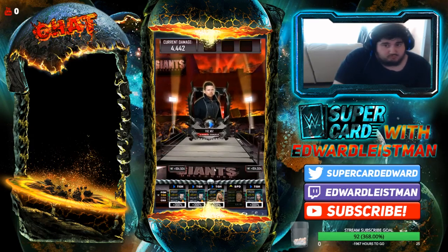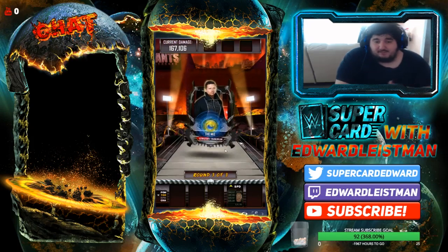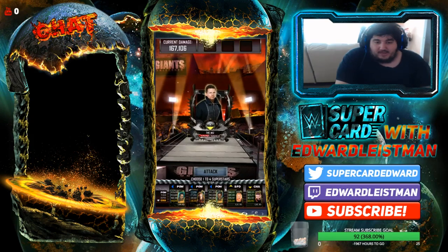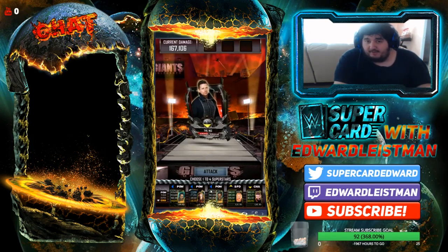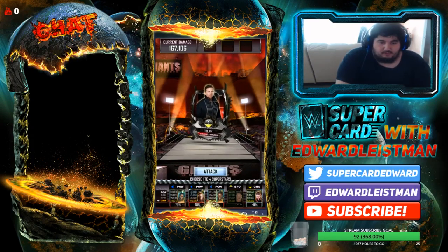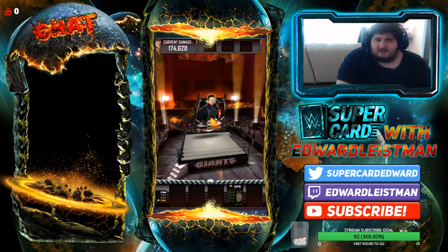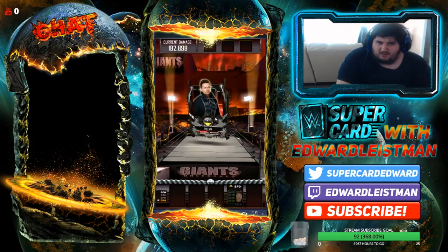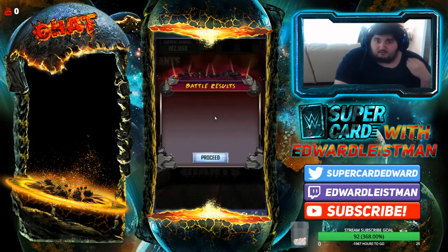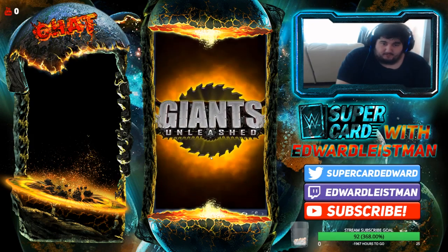We're going to do a crap ton of damage right here. We got 167k — now this is just a bonus. Down arrow. I did lose one down arrow already. It would have been awesome if we got the left arrow because I would have had a three. But unfortunately we didn't get it. We'll use the top three cards because we can do the most damage, and we'll get one. So we'll probably get 180-something thousand. 182. A perfect round right there for me. We're getting closer and closer.